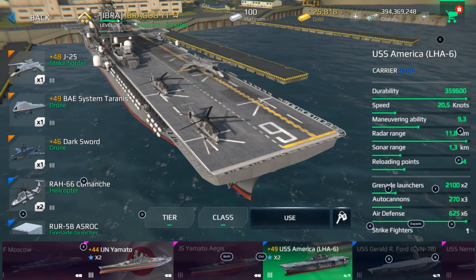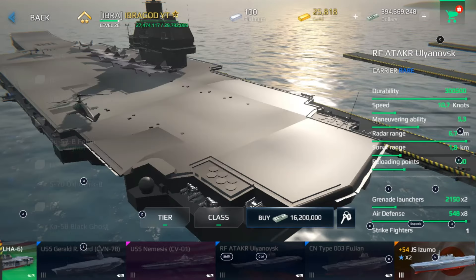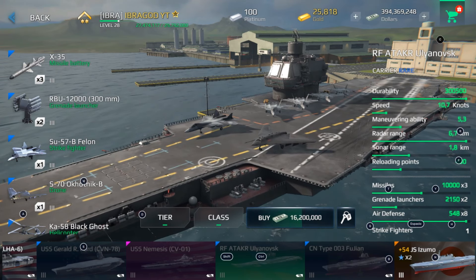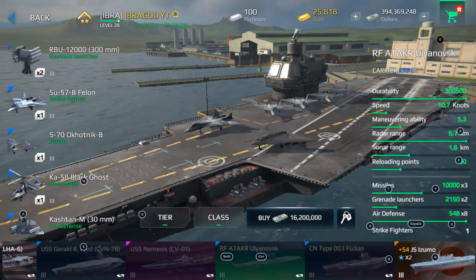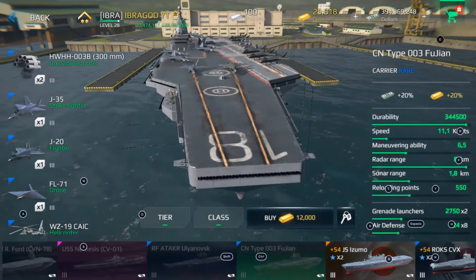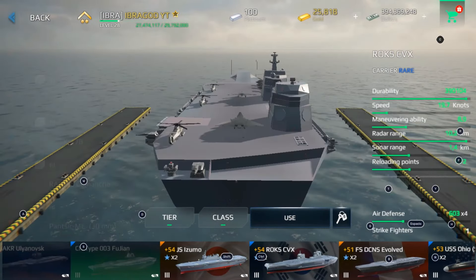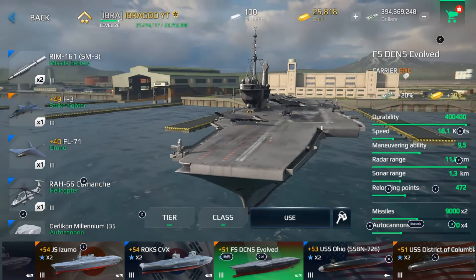Now we reach tier 3 aircraft carriers. I recommend getting a better aircraft carrier. A good option is something you can reach at level 15 — it's only 16 million dollars, really cheap compared to others, with nice Russian equipment including missiles, grenade launcher, strike fighter, drone, and helicopter. There's also a gold Chinese aircraft carrier at 12,000 gold bars. Most of these aircraft carriers can be found on the market.